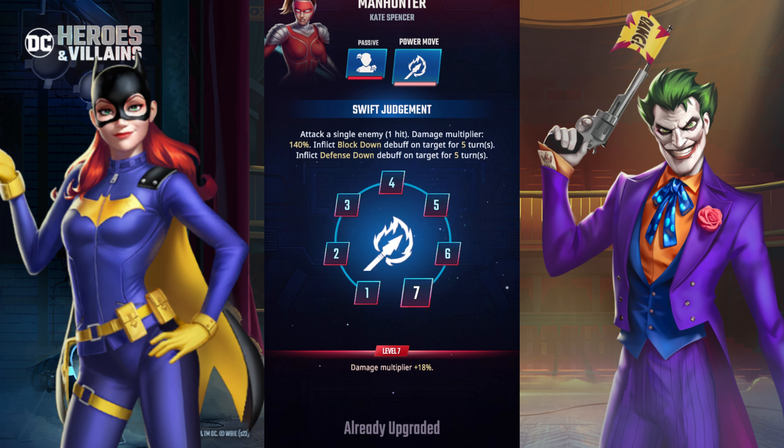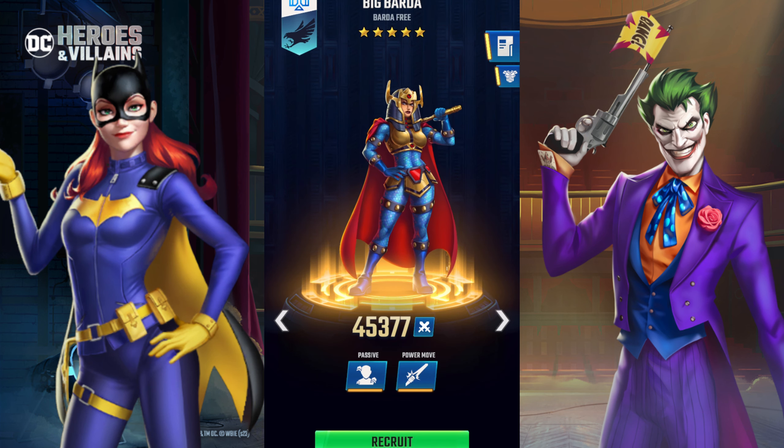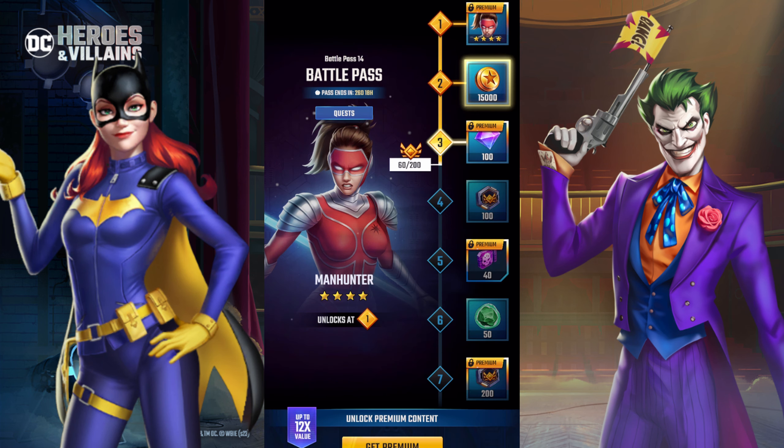In my opinion, defense down is a heavily crucial mechanic. I think every unit should have it — decreasing the opponent's defense so you can deal more damage to the opposing team is a beautiful thing. I think she's a really good red unit and a staple for Birds of Prey. She is also the only red unit on the Birds of Prey tag, so having her there is definitely a good thing.